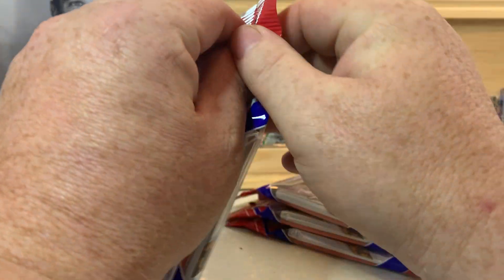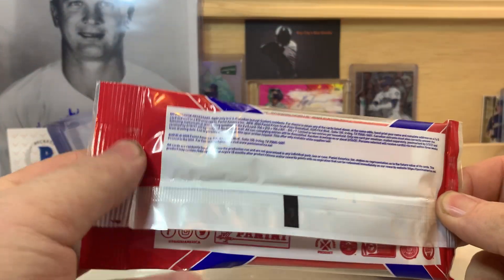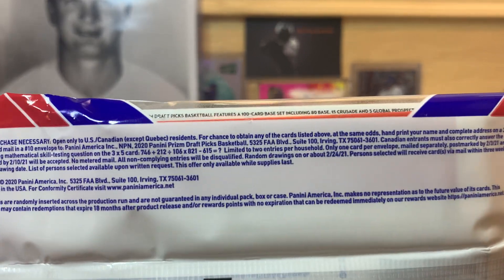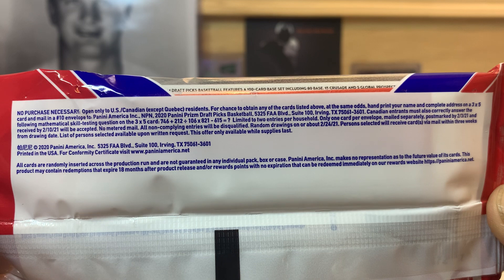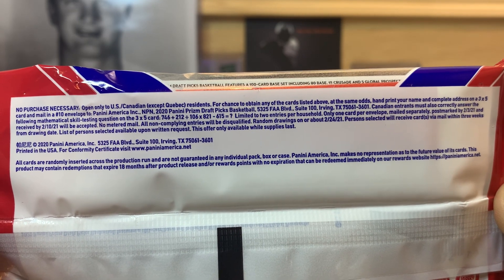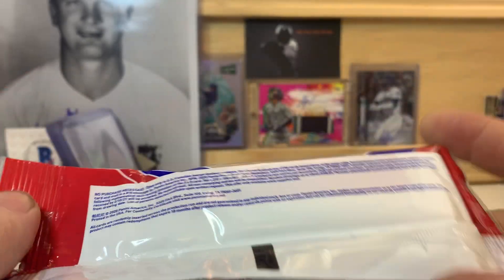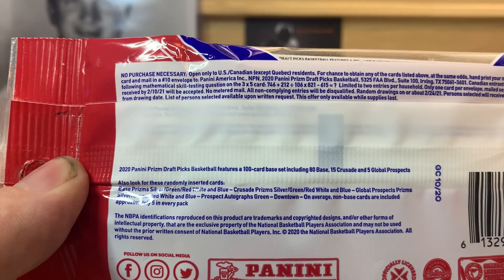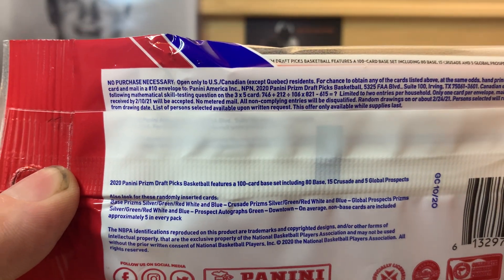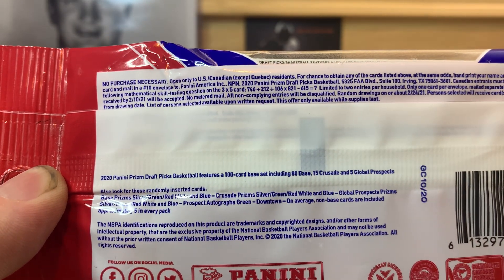Let's peel this back portion down here so I can get a closer look. That's the no-purchase-necessary info for those of you who like to send your 3x5 cards in. And right there it tells you what we're looking for — Prospect Autographs, Downtown Cards, things like that.